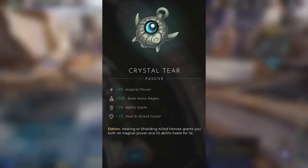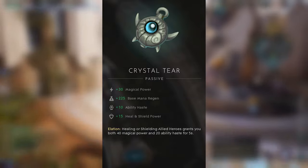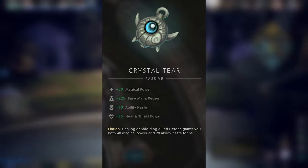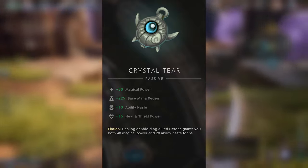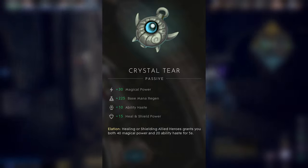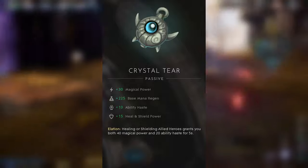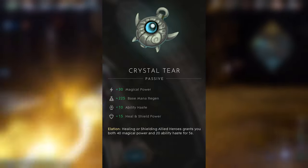When you see some enemies getting a shield or heal, sometimes you continue attacking — but keep in mind, there are items like the Crystal Tear. For example, when Nurbash heals or Muriel puts a shield on allied heroes, she gives them 40 magical power and 20 ability haste — which is extra attack speed — for 5 seconds. This is a lot, especially in teamfights where everybody is cramped together and they get the shield. Not just that the shield protects them — they also become stronger and attack faster. It's a great item for supports, and by itself it buffs your power, ability haste, and also gives heal and shield power.